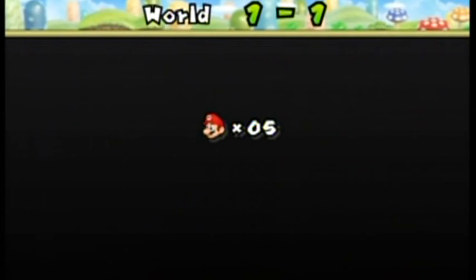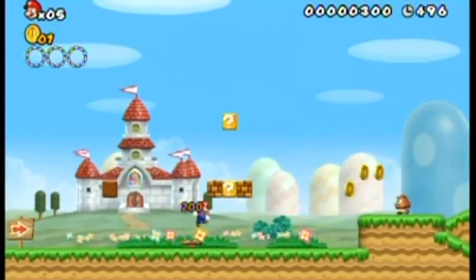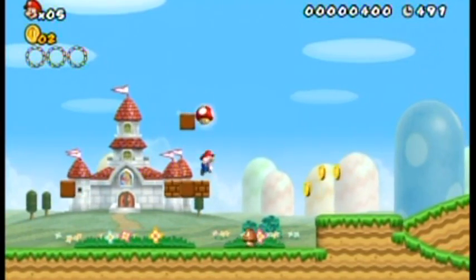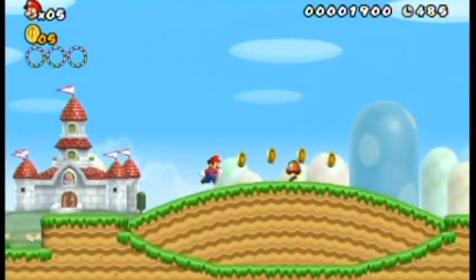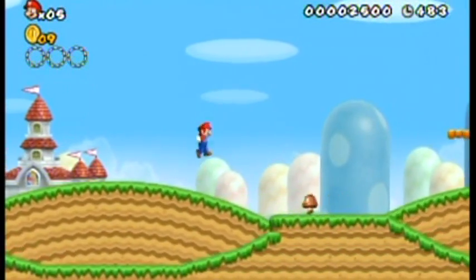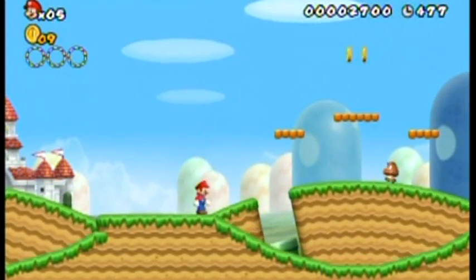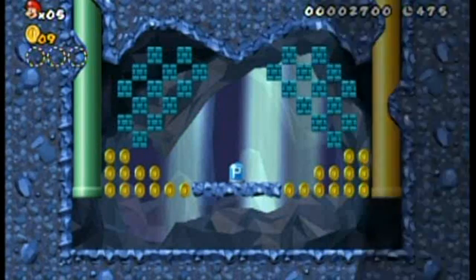Let's just get right to the level. This is World 1-1. It's starting! So, as you can see, it's a classic Mario side-scroller. We're looking for some power-ups. There's a mushroom — that gives you an extra hit, as well as makes you a little bit bigger. And because you're now a larger size, you can now break through certain blocks with the ground pound. There's a pipe here — to go inside pipes, just press down. To jump, press the 2 button.